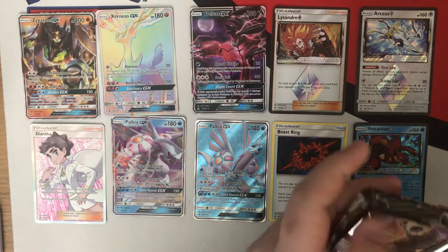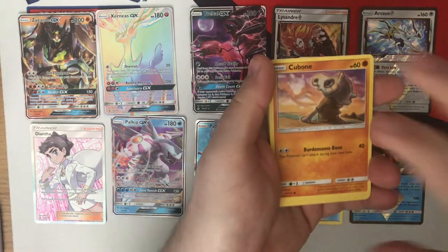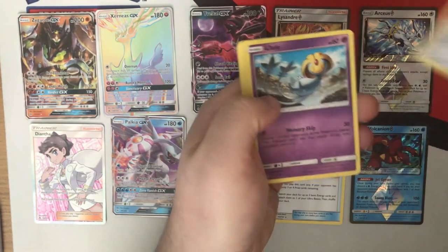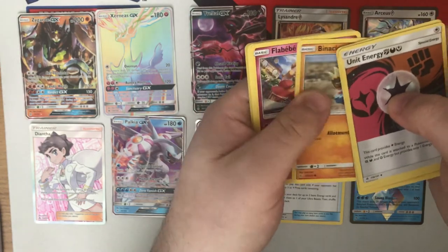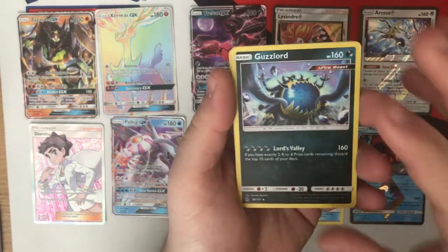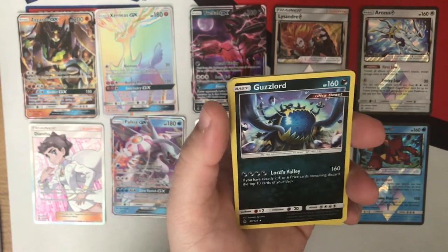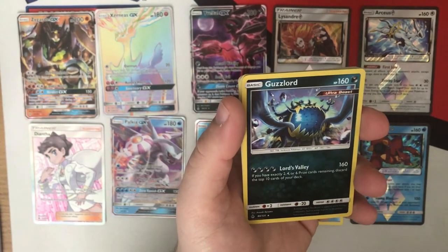Last pack, guys — are we going to go out with a bang? Let's see. Uni Energy, Hoopa, Poipole — that's four I'm up to now, happy with that. Froakie. And Guzzlord. Of course it's Guzzlord. If you've watched the online opening, you know exactly how I feel about this Pokemon. I can't get rid of it — it keeps coming to me and it's awful. It is such a bad card. And it's a hilarious way to end.